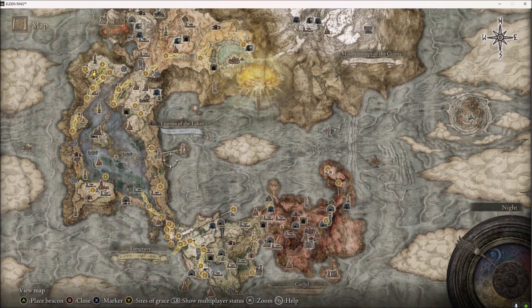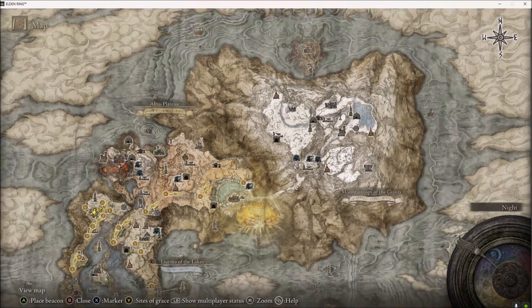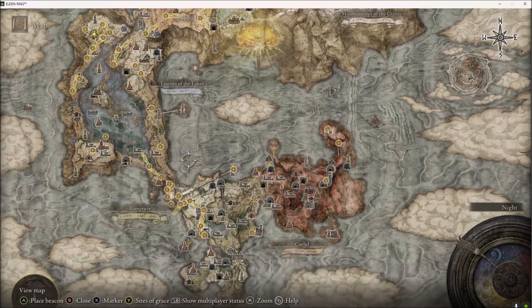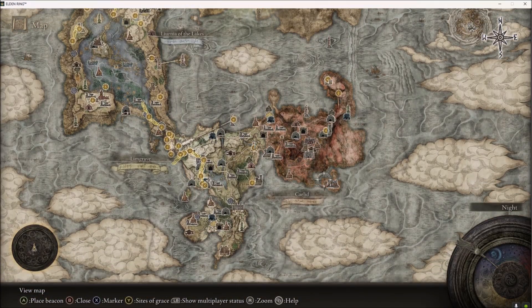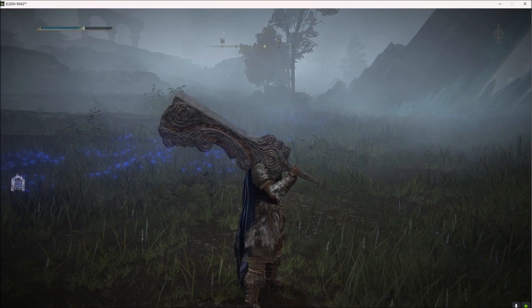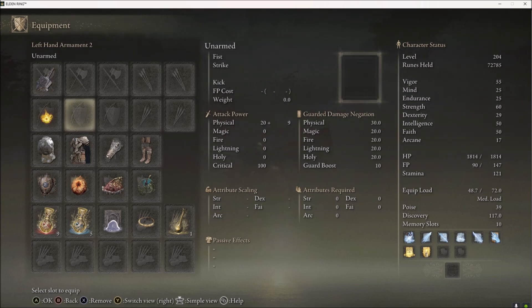It's a lot better than the Blasphemous Blade which is all the way up in Volcano Manor. All you have to do is run to an area right next to where you start, so that's really nice. You can get this kind of up and going relatively quick, assuming you can get to the 50 Strength it requires. With the Soreseal and a little bit of farming, it's very doable, because it just requires 50 Strength and 16 Int. Just put everything into Strength.